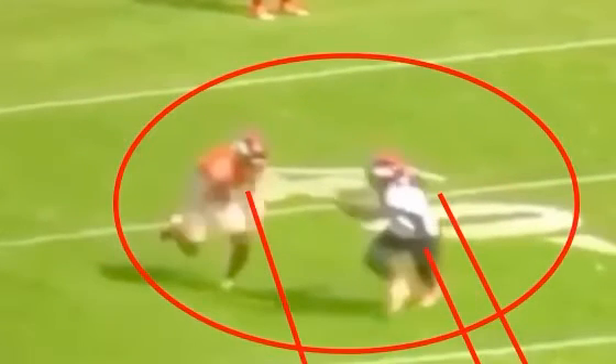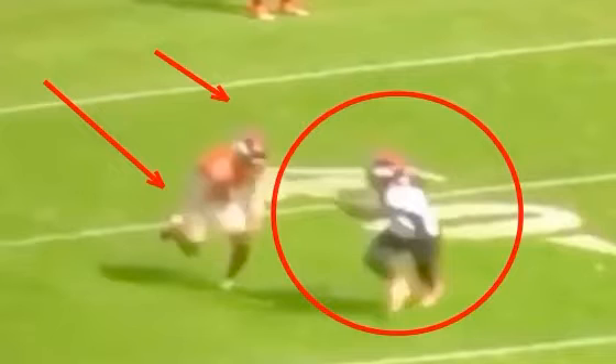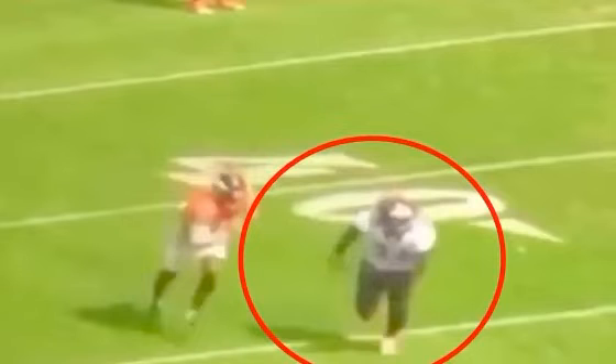I gotta push vertical. You see how he pushes vertical here? Keeps his head down, good pad level. Everything about this sells vert so we can get this DB to turn his hips and get this DB to run with me. Now, if I can get this DB to run with me, and especially when he doesn't have hands, that's tough.